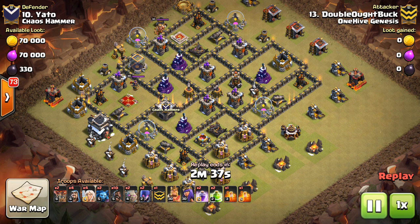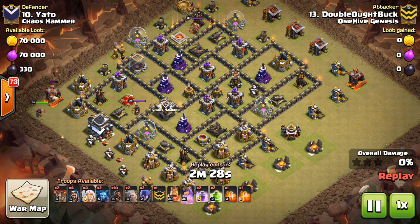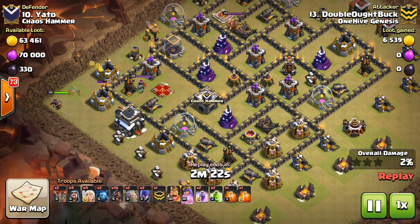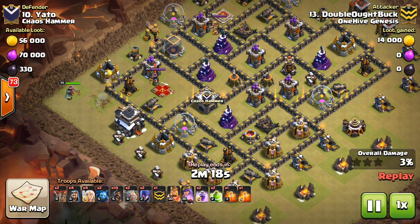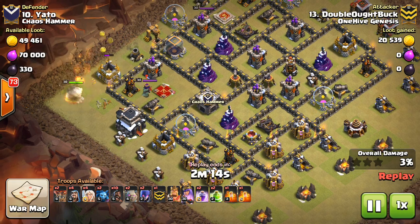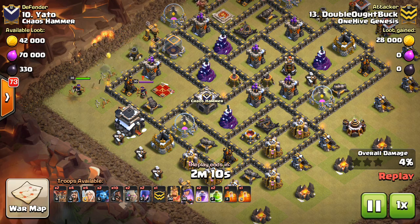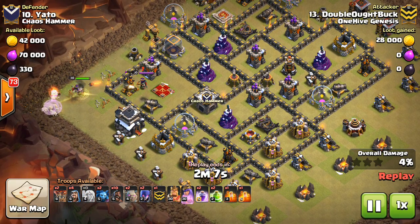We'll go through these attacks. I've watched them before but I'm still trying to make sense of them. Witches at Town Hall 9 haven't been used seriously in so long — beyond novelty, people did use them occasionally but they weren't really a go-to. Because of the HP and damage buff from the update, I think they're going to become more viable at Town Hall 9.